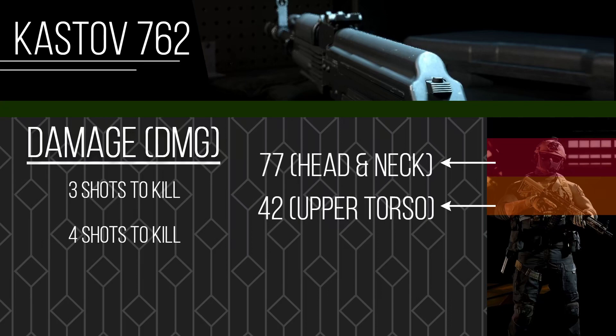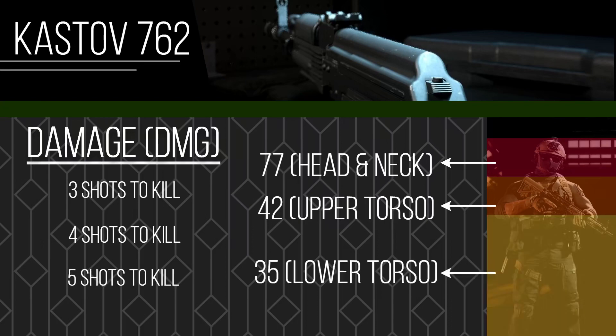That 42 damage is a significant drop from 77. I personally like to go for headshots and kill much quicker that way. Then there's five shots to kill to the lower torso — everything from the rib cage down — dealing 35 damage. You can see the areas marked by red, orange, and yellow on the character model, showing damage to every single part of the body.